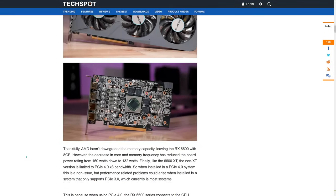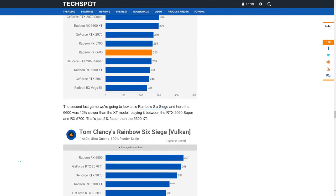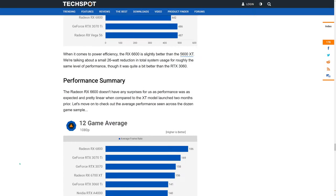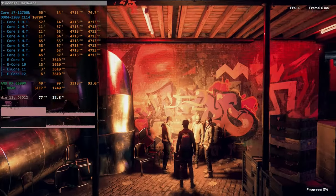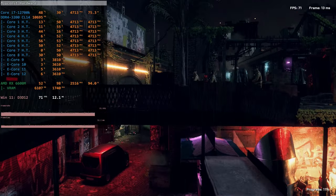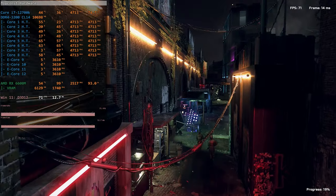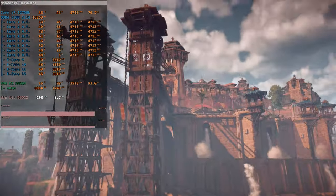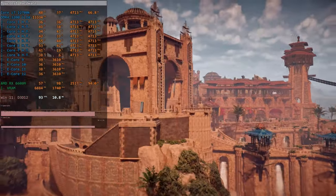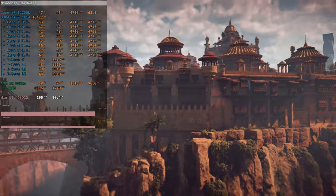I also found a very good review of the AMD RX 6600 from Hardware Unbox or TechSpot where they tested a few different games. I have a couple of matching games for a one-to-one comparison: Watch Dogs Legion and Horizon Zero Dawn. In their test, Watch Dogs Legion got 65 FPS on average with the standard 6600; with my 6600M I'm getting 70 FPS. For Horizon Zero Dawn they got 87 FPS with the standard 6600, and with this 6600M I'm getting 95 FPS.